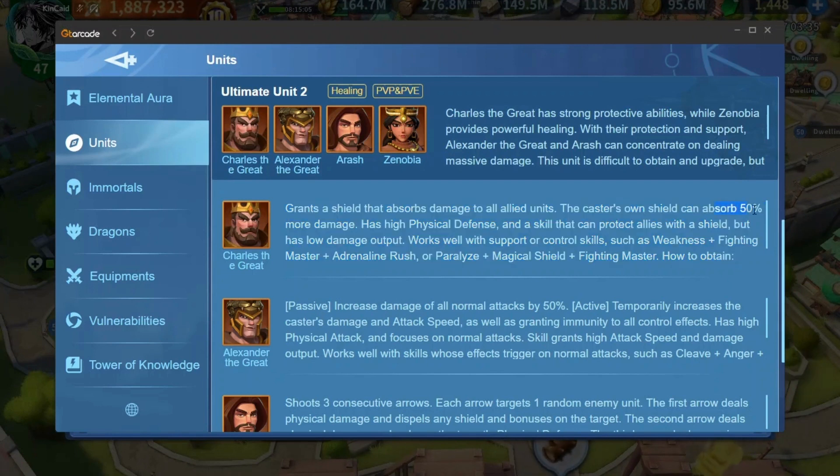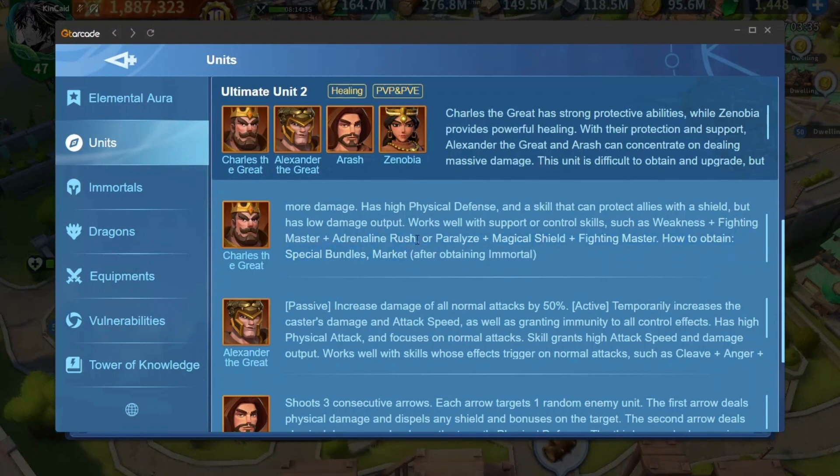It says here that the shield absorbs up to 50% more damage — I'm not sure if this is accurate because I know Charles' skill absorbs up to 400 at max level. He has high physical defense, which is the case for all defense immortals. There are also recommended skills: Weakness Aura, Fighting Master, and Adrenaline Rush, which about 90% of players using Charles run — Fighting Master plus Adrenaline Rush or Paralyze — plus Magical Shield, since defense immortals have very low magical defense.